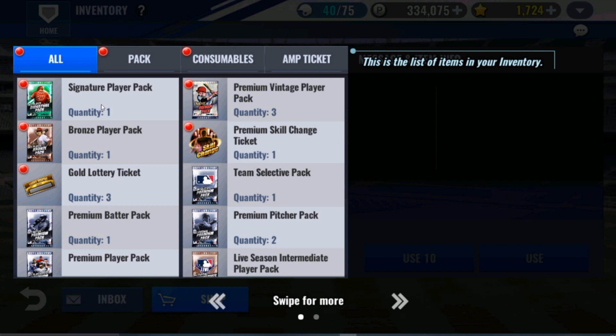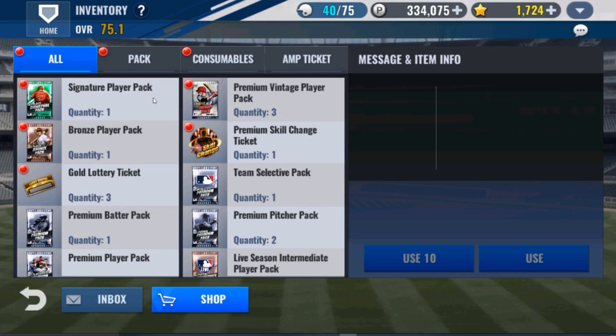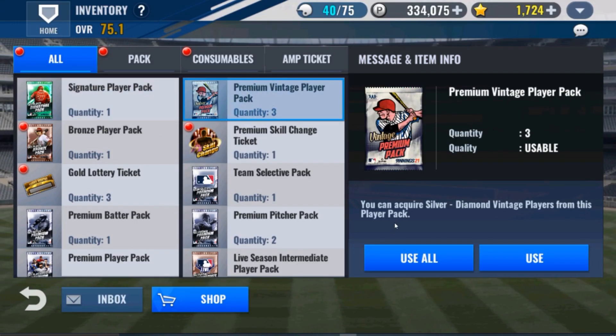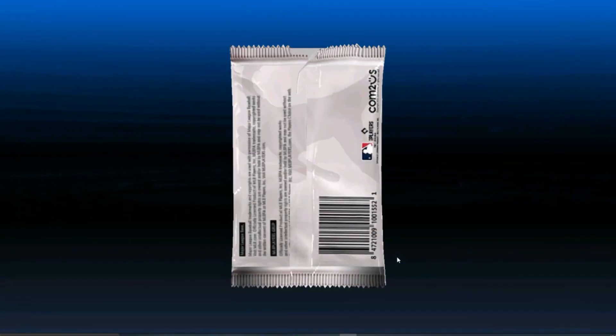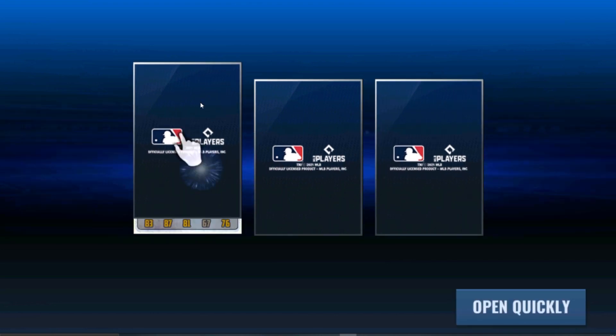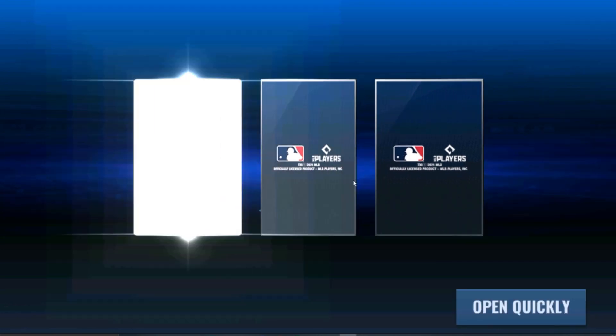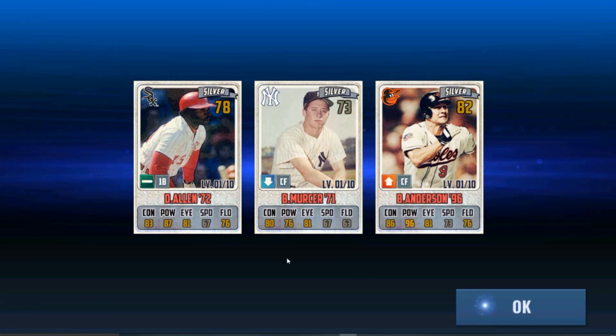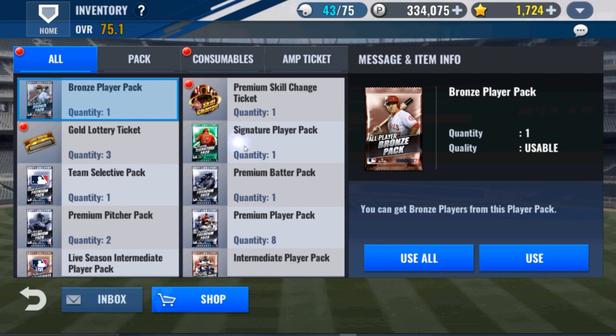Here, what I'm going to aim for is either a diamond signature player or a legend from the premium vintage player pack. So we'll just open these while I'm here. I don't expect to get anything good. Premium vintage - yeah. Dick Allen is nice, but obviously that's not what we're going for.